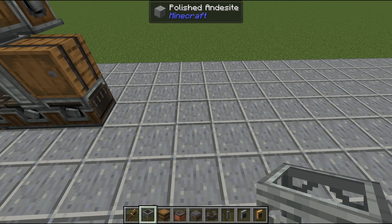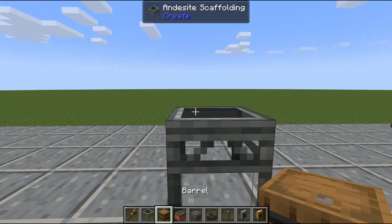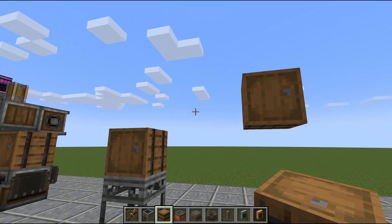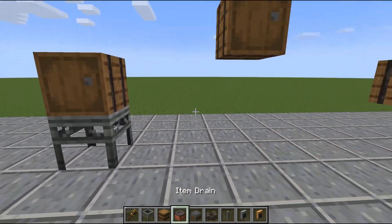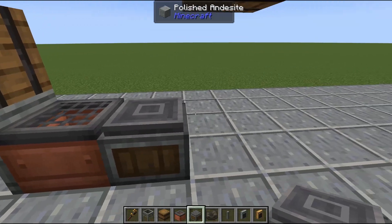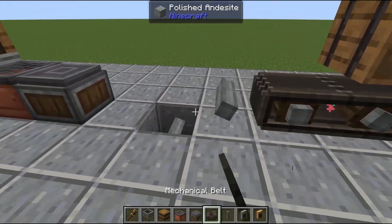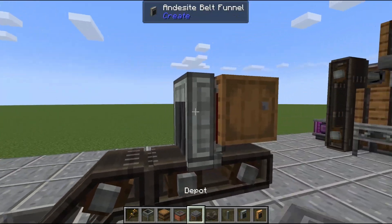Let's go ahead and build this. Just like before, we're going to start with our input here, then another input on the far end. We'll break whatever we're using to hold up this barrel. Two blocks from the left we put our output barrel, and then another one for the input of our sandpaper. Then our item drain and our depot — this is going to be our rose quartz coming across and then polished rose quartz. Break one block down here, place a shaft and two more shafts, belt these up, and an andesite funnel going out.